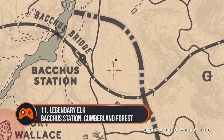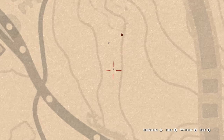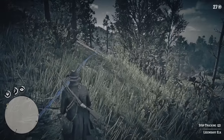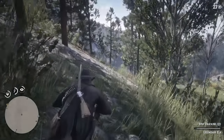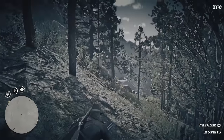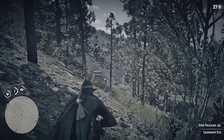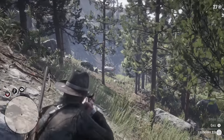11. Legendary Elk, Bacchus Station, Cumberland Forest. You can find this grazer just east of Bacchus Station in the Cumberland Forest region. Once you track the first couple of clues, you'll have no trouble spotting the herbivore thanks to its blisteringly white coat. A Springfield Rifle loaded with express or high velocity ammo should take it down in two or three shots, provided you aim for its vitals.